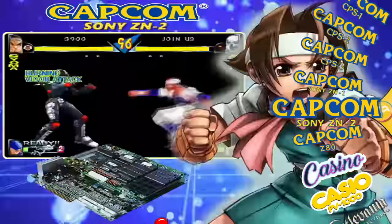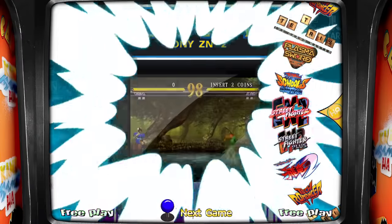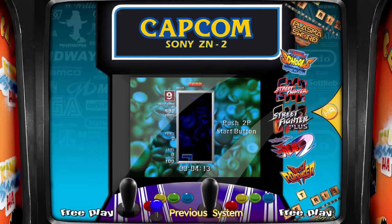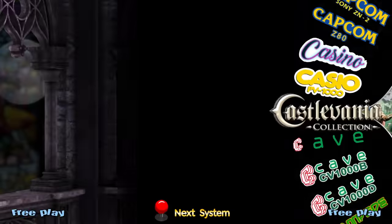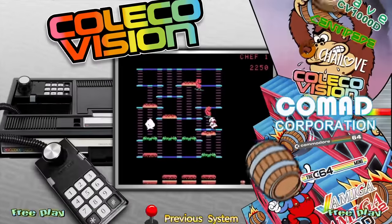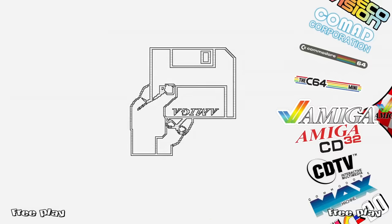You have all these Capcom systems - that's something I haven't mentioned yet. There's arcade systems on here as well, so a lot of people like this build because of that. These are games you would have to go to an arcade to play, or you have to emulate them - you have no choice, you cannot buy those games. Some franchises have released things like Neo Geo released their Neo Geo gamepad which has some games pre-installed, but they're very limited and you don't get the full collection of games, so this is going to give you everything.